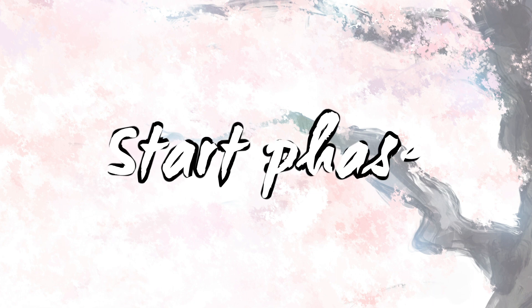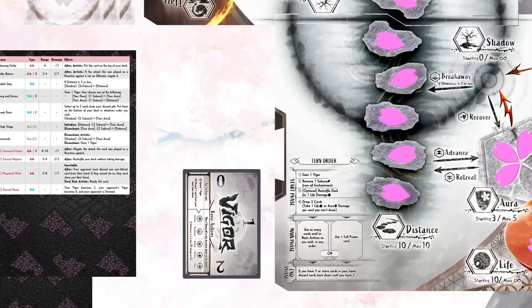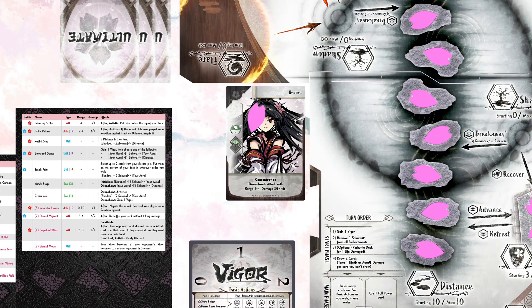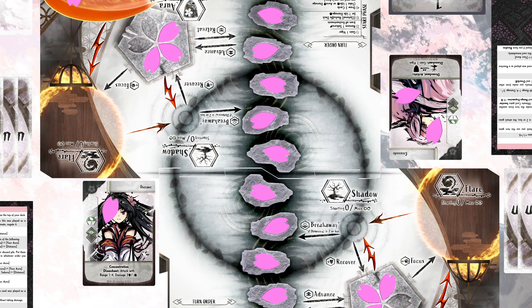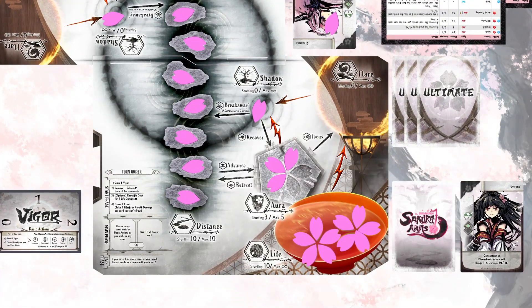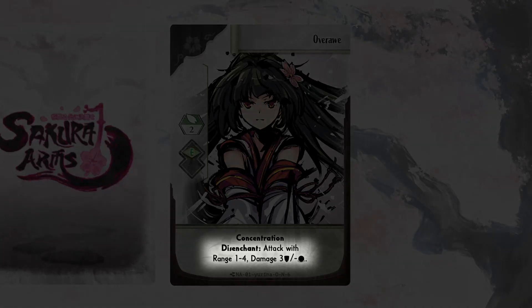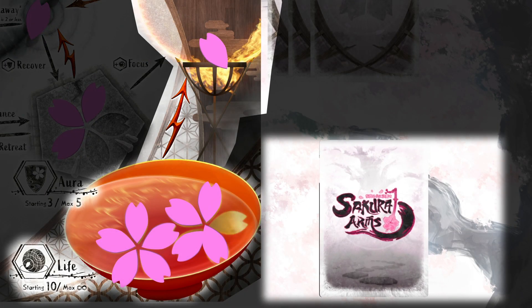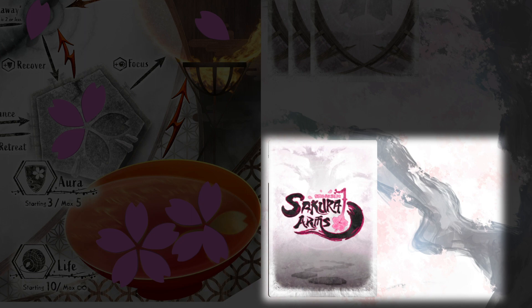In the start phase you will go through each of these steps before moving into the main phase. First, gain one vigor — your vigor cannot exceed two. Second, if any enchantments are active, move one sakura from each to the shadow area on the board, including any of your opponent's enchantments. Any enchantment that loses all its sakura tokens is sent to the respective discard pile. Some enchantments will activate a disenchant effect once all sakura tokens are removed. You may reshuffle your deck by taking one life damage, moving a sakura token from life to flare. Finally, draw two cards. If you are not able to draw cards, take one damage from aura or life for each card you cannot draw; if you cannot take damage from aura, you must take life damage.